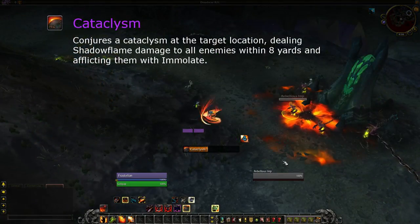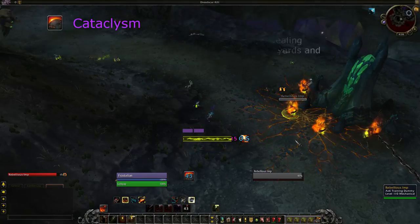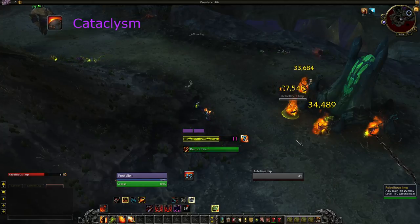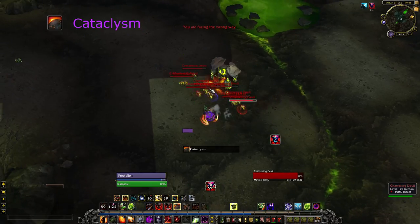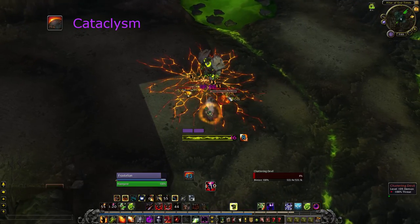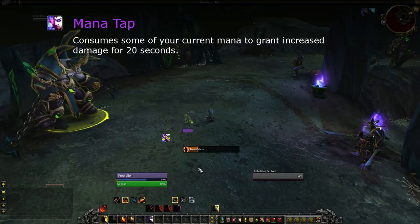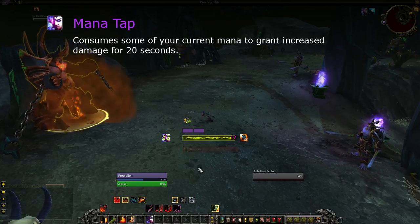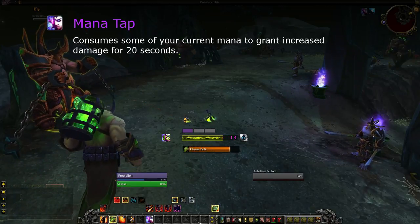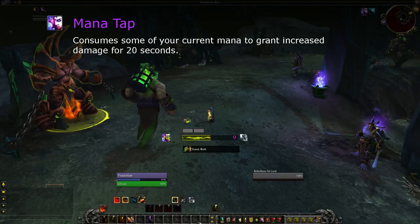Cataclysm is an AoE cooldown that also Immolates all targets. Whilst the damage is dealt instantly, it's ground-based with a long cast time, so you'll need to know where things will be ahead of time. It's quite a strong AoE cooldown, and the increased charge generation means you can cast more Rain of Fire. Mana Tap increases your damage at the cost of mana and time. Given that Reverse Entropy removes the global spent on Life Tap, this adds those back along with more globals lost maintaining the buff. You can extend it pre-pull, benefiting on shorter fights.